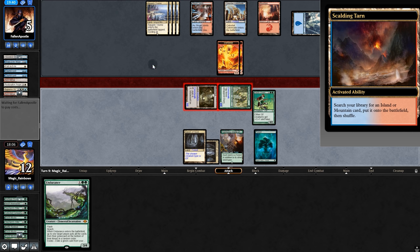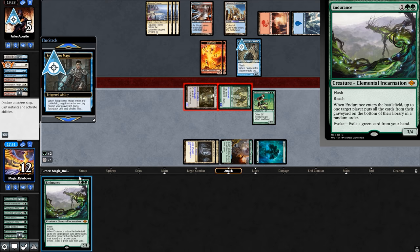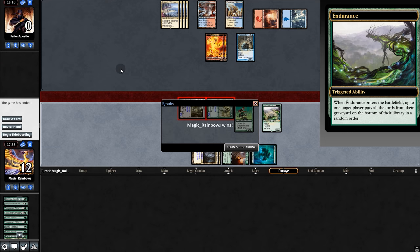Swing for five. Oh, they're fetching — or are they? I'm so confused. Oh, Snapcaster, trying to flash back Path to Exile. But Endurance — so no graveyard for them. And there's lethal.